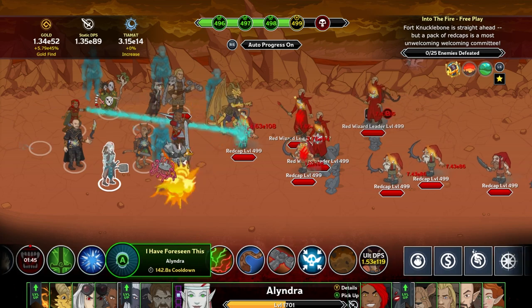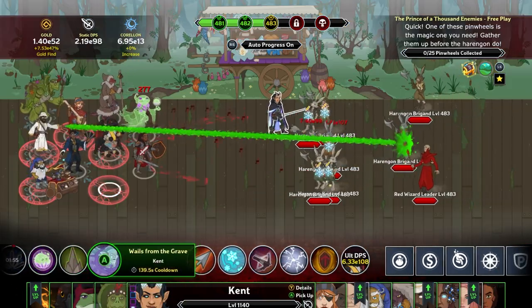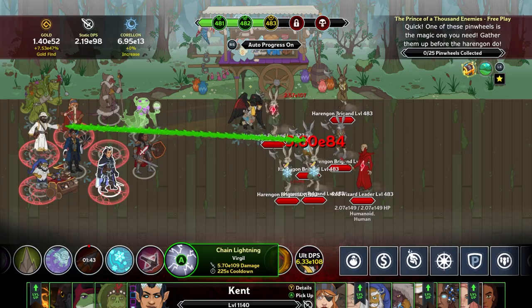The Red Wizard Emergence event ends on April 7th, so you have until then to help defeat as many of these nefarious spellcasters as possible.